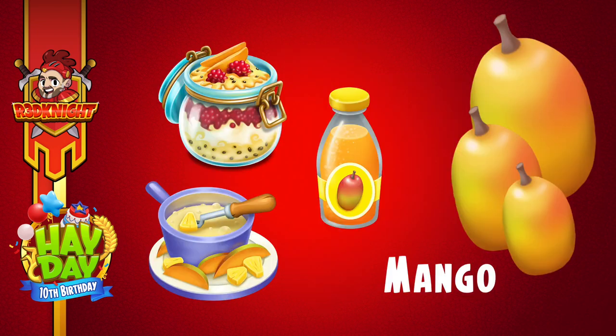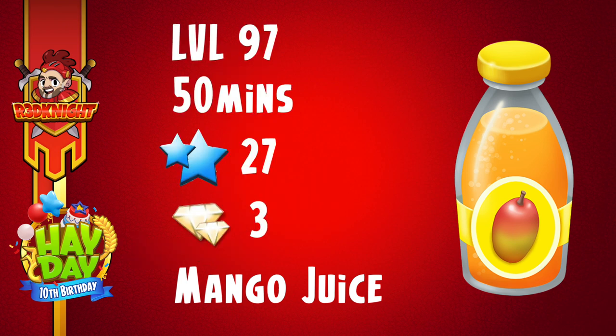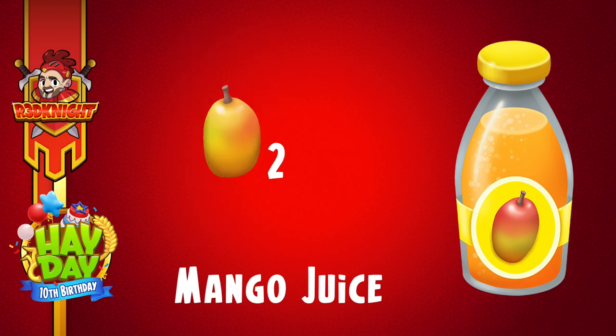There are three products, and if you look at the designs you could probably guess where they're coming from. The first one is from the juice press — that is the mango juice. So more juices to make! It's available from level 97, which is kind of cool, so it's much later in the game. It takes 50 minutes to produce, 27 XP, and three diamonds to speed it up. You need two mangoes to make the mango juice — nice and simple, nice and easy, not too challenging.